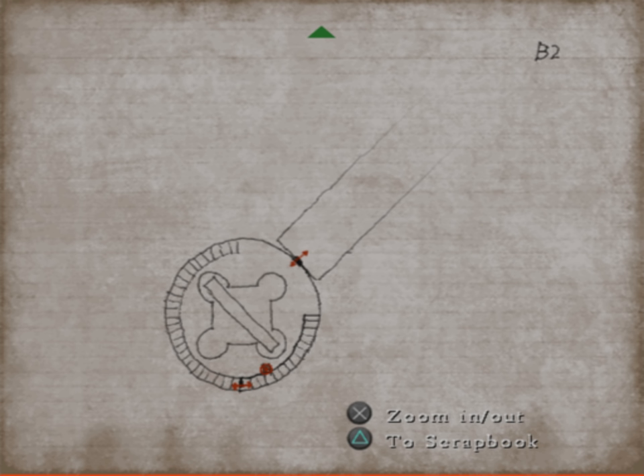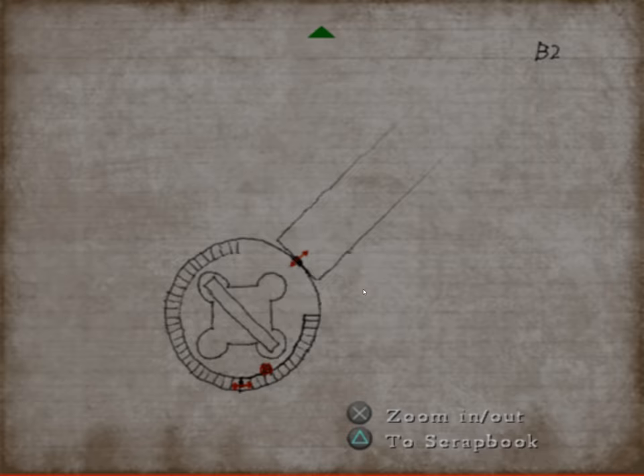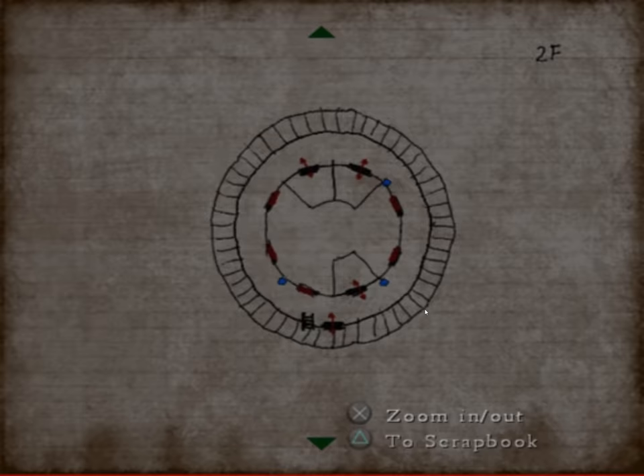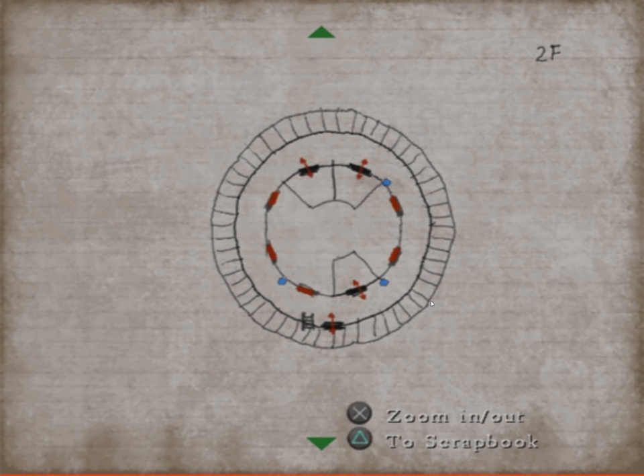Does it show? I guess it needs to be on one of those corners — either that corner or that corner. Top left or bottom right. So like this one or that one — which one goes all the way through?